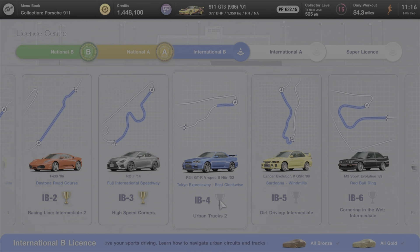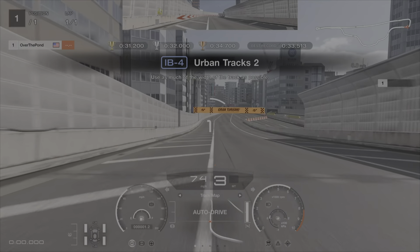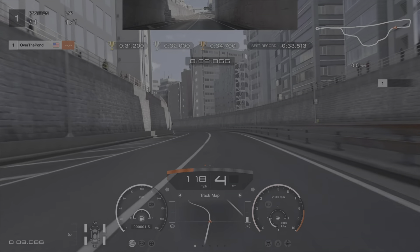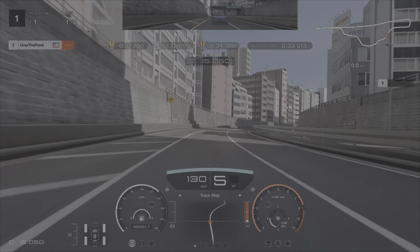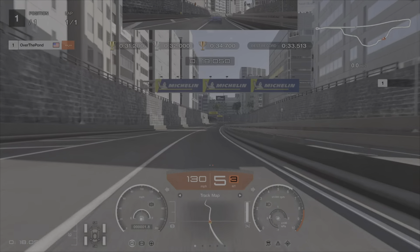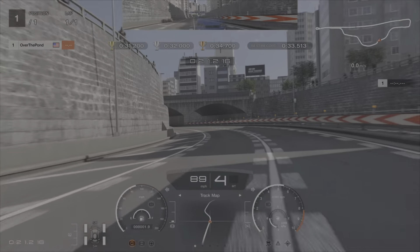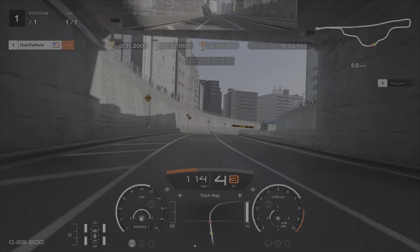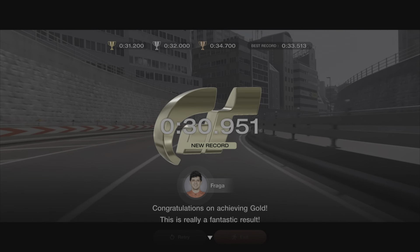Moving on to IB4 — we're going to be at Tokyo Expressway, another urban track, in the Nissan R34. As with all urban tracks, you need to stay out of the wall. We're going to have a little lift coming through here just so we don't risk running into the wall on the exit. A little lift through the next corner to get to the right hand side of the track, braking just after the 100m board. Downshift to third gear, up to fourth on the exit — a nice run to the finishing line for a gold time of 30.9.